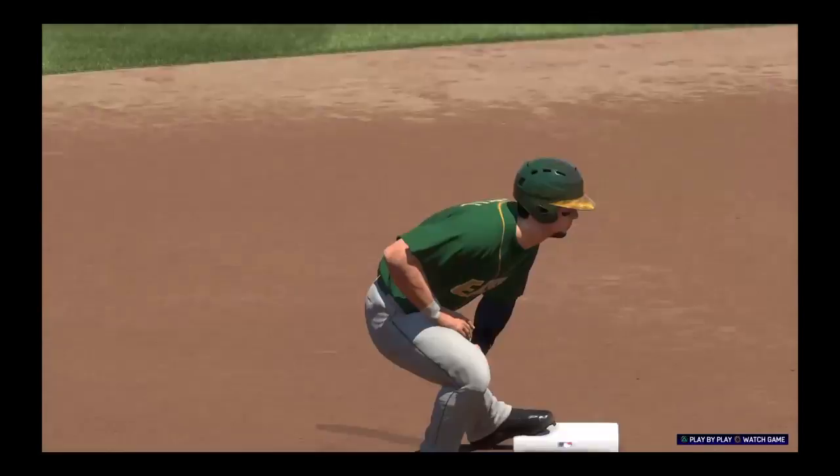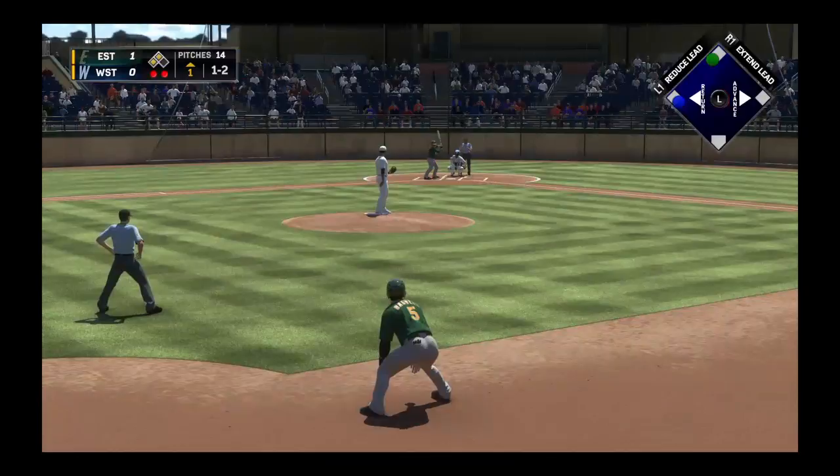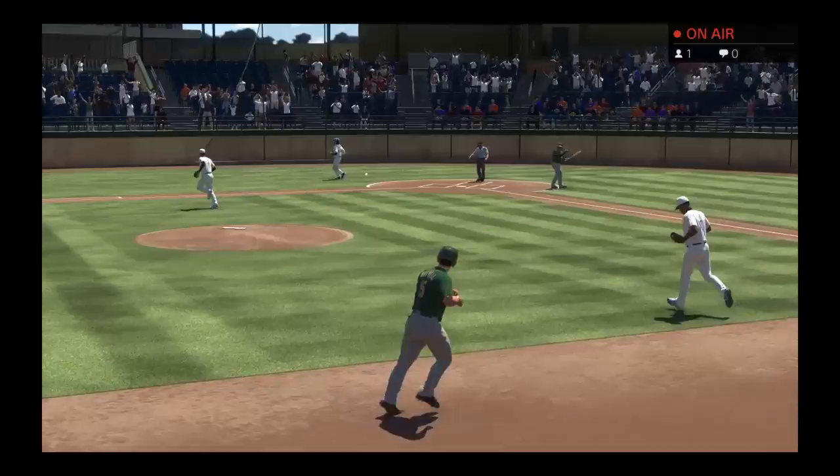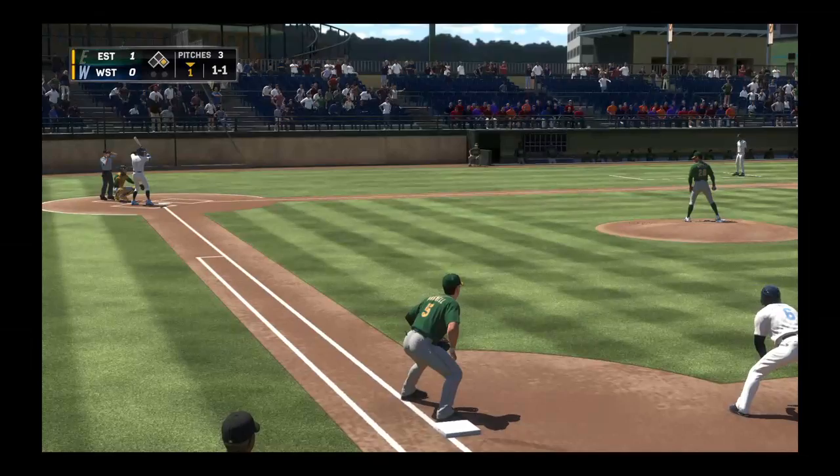A break on defense - only one run is gonna score. Third baseman William Zuniga now, a swing and a weak little line drive, but this will be taken easily at first and there are two gone. Ned Cairo, starting second, designated hitter Ned Cairo, and a big strikeout there - they'll leave a couple of runners on base.